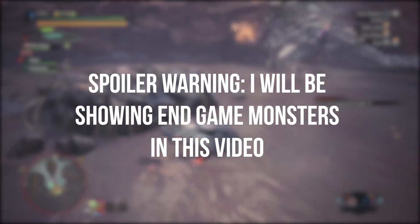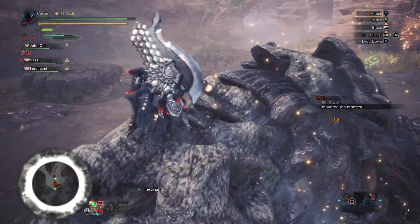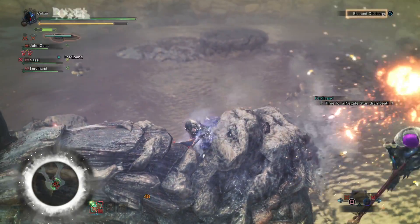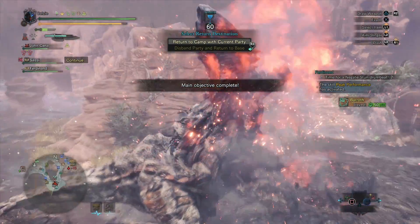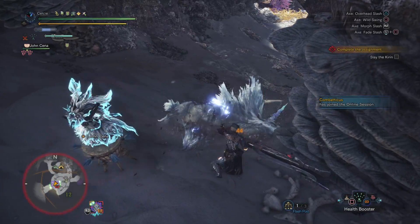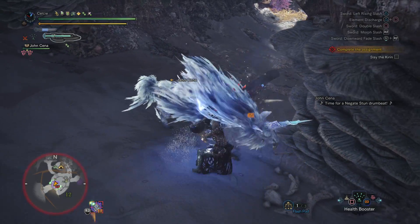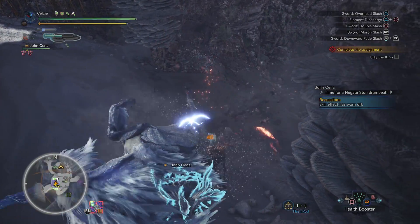Some of the advantages of using the Switch Axe: really long combos that are pretty easy to chain together and allow for versatility in changing from axe to sword mode. Phials can be used to add a lot of bonus effects and potential damage to your weapon. Now you can't guard and you're pretty immobile when you're in sword mode, but overall a great weapon for pretty sustained DPS output.